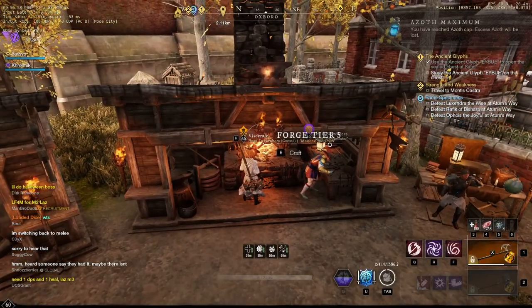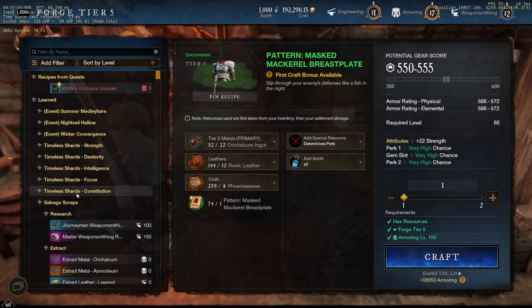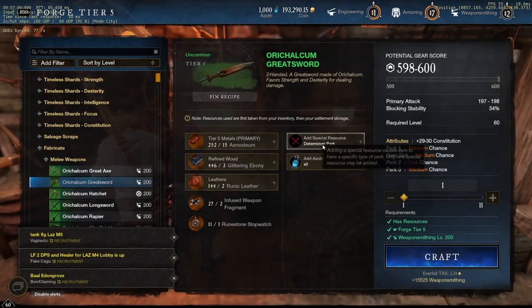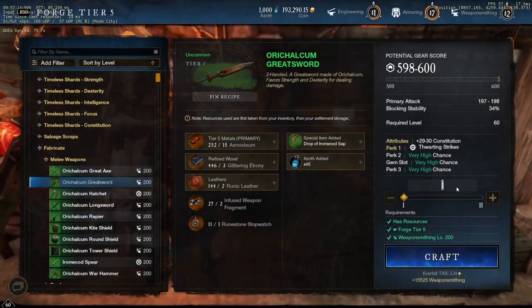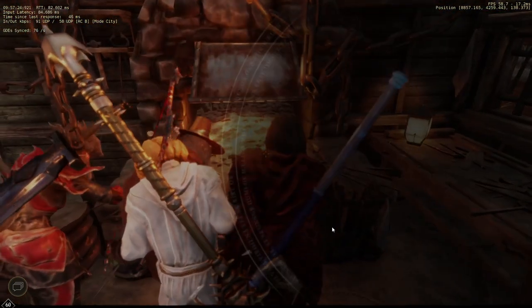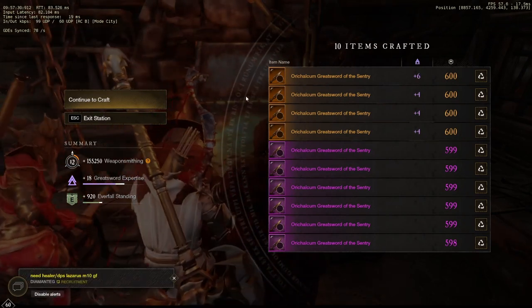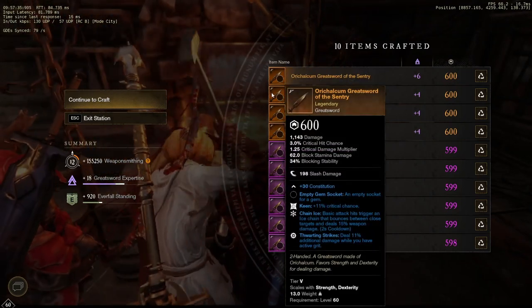Another opportunity to increase territory standing, if you have materials and gold to spend, is crafting. Go to the specific territory you're trying to increase standing in, set up whatever you want to craft, and do it in large quantities. You craft everything and you will not only get the item you're crafting but also gain territory standing. From this we can see we gained 920 territory standing — not amazing, not awful, but just another way to pick up some standing over time.